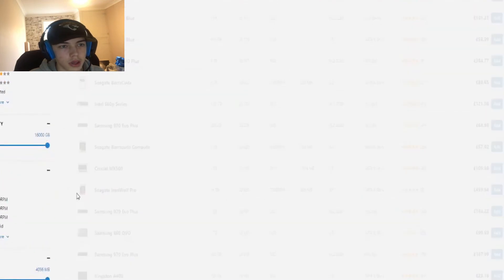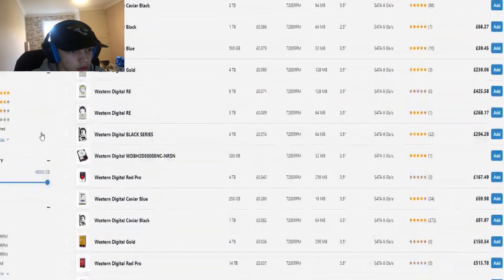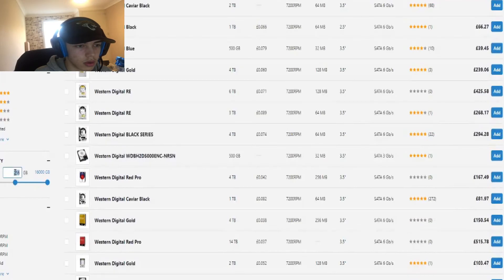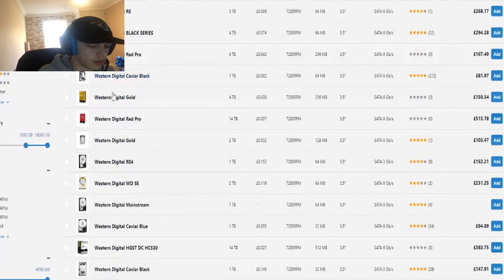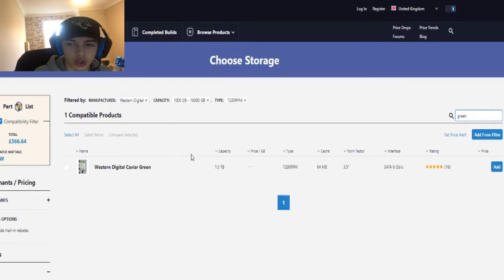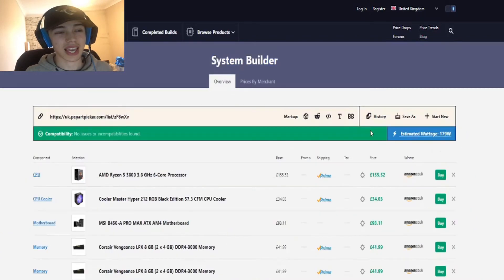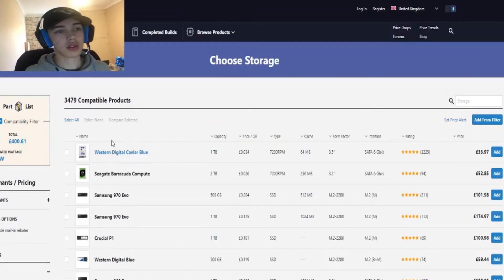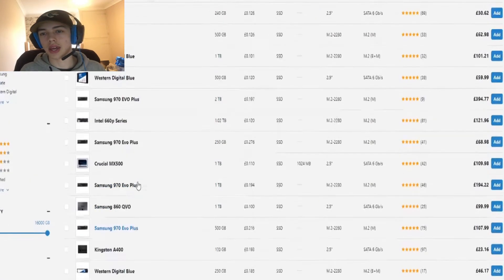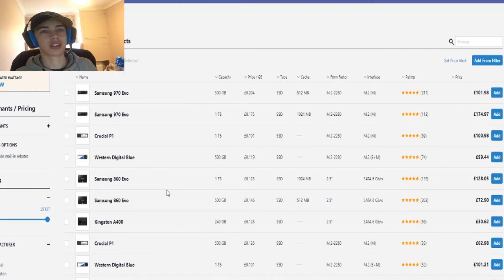I'm adding the HDD I already have from the beginning of my build — a 1TB Western Digital Caviar Blue at around 33-34 pounds. It's really cheap and serves as the main bulk storage device. For SSDs, there are two types: a standard SATA SSD, which is the more affordable option, and the M.2 form factor, which is significantly faster.